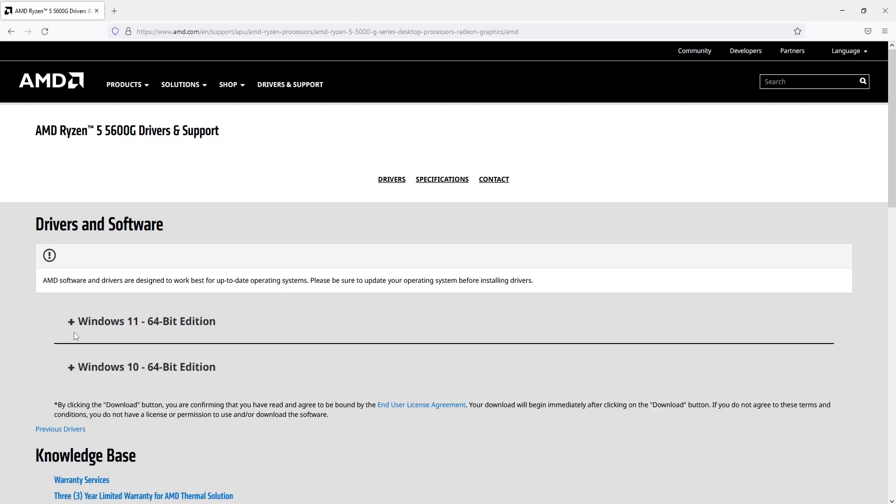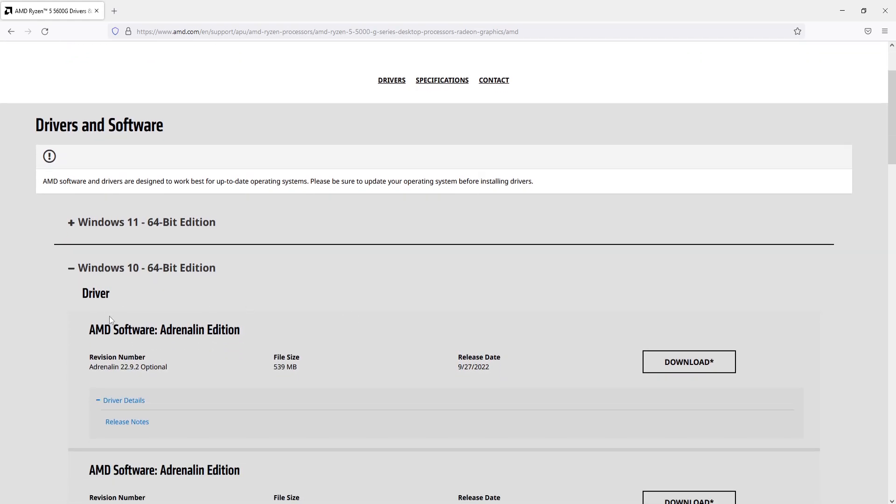You will now have two options: Windows 10 or Windows 11. I am using Windows 10, so I need to expand Windows 10 and download the newest driver — the very first driver on the list. Once it has finished downloading, go ahead and run the setup file.